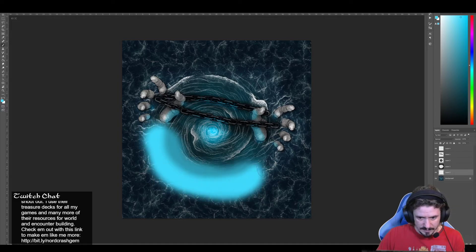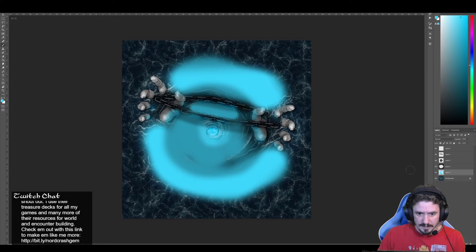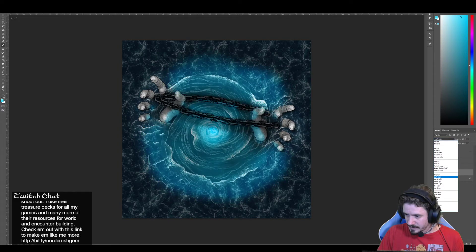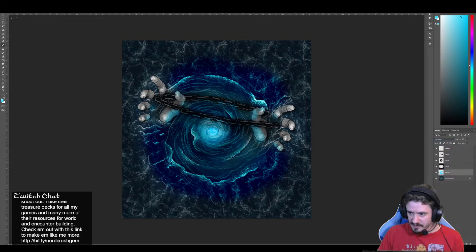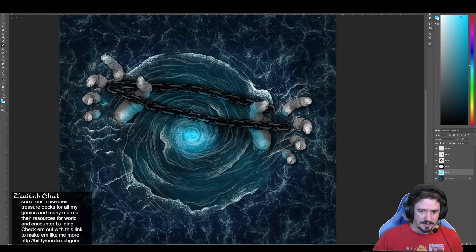We'll go soft light and zoom in a bit. Get our eraser — make it a very soft, bigger eraser — and get rid of the extra bits, because we just want that cool blue effect on the chain. That looks cool. Now we have that sort of ominous blue light shining up from the underworld, backlighting the chains a little bit. We'll do this again to highlight some of the waves — get that energy from the underworld coming up — and do a color burn with the opacity lowered a ton.